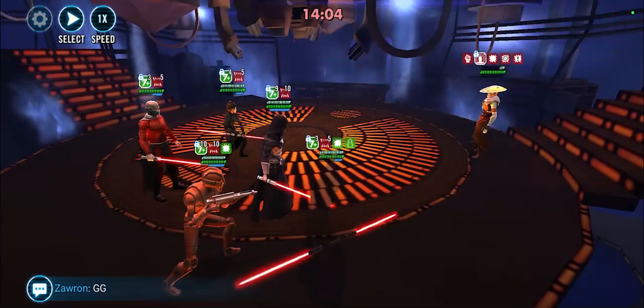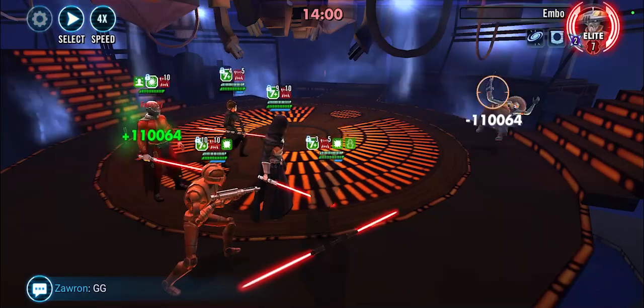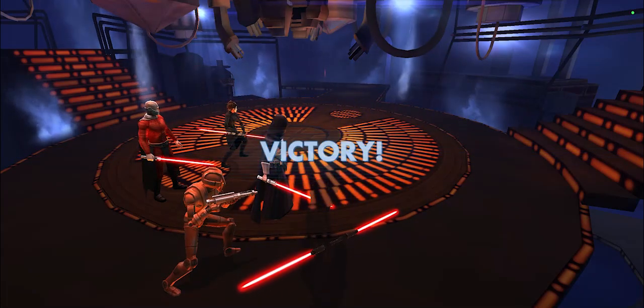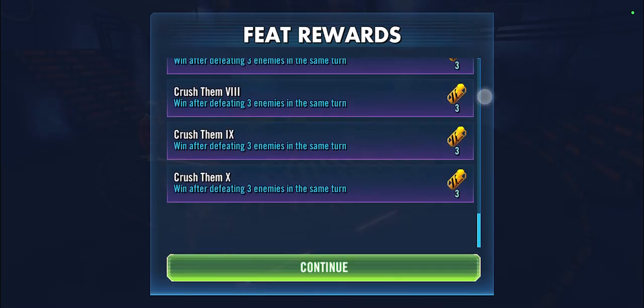Now we can go ahead and unleash Wild Lightning — we've got Cad Bane in yellow and Greedo in red, so that should be enough. Boom — there we go. Embo you can't critically hit, but it doesn't matter. Let's drain him. There we go — that should complete defeating three enemies in the same turn. Not sure I got critical hits though, so we'll need to do another team for that.